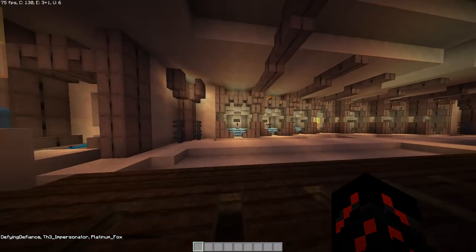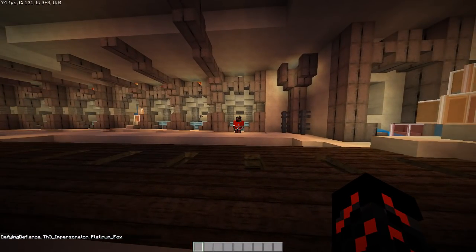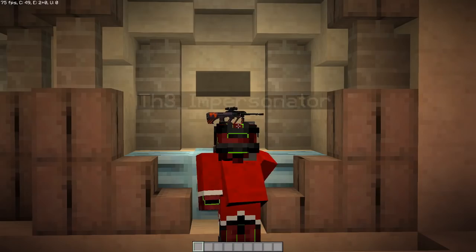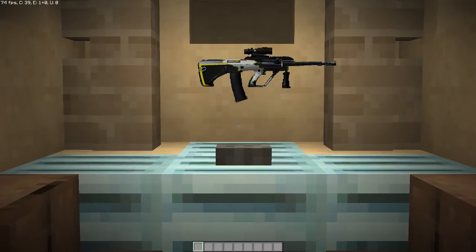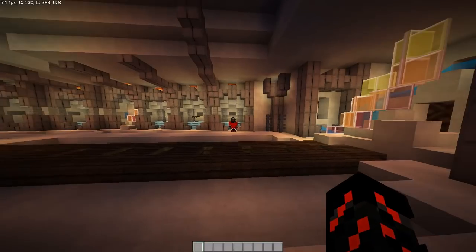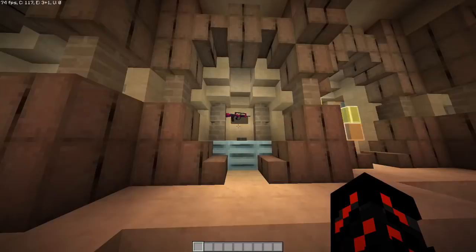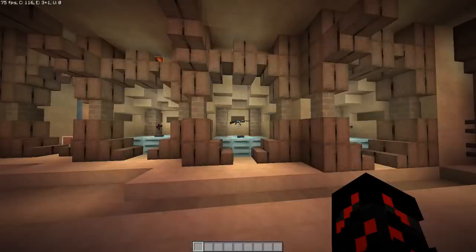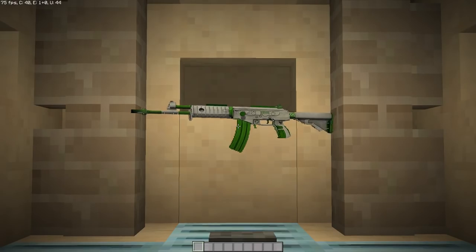We have the Radiation Hazard — I hate this skin. Wow, am I allowed to say that? I love this skin actually — it's the one I have in actual Counter-Strike. This is the AUG. The FAMAS Pulse, the SG Pulse, the AK Vulcan obviously, and the Galil Eco.